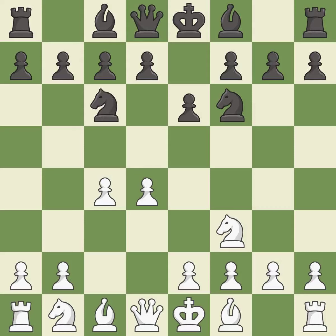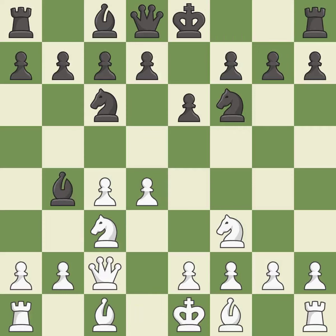This activates a knight by developing it off of its starting square, getting it into the action. This pins a knight to the king. This develops a queen off its starting square, getting it into the action. d6 controls the e5 and c5 squares and opens up the d7 square. Bd2 develops the bishop toward the center, breaks the pin on the c3 knight, and prepares to castle.